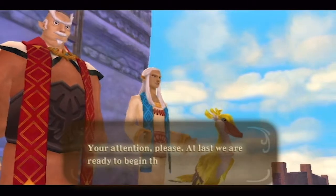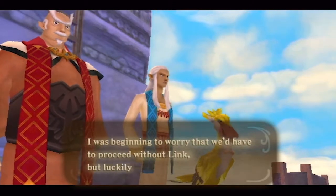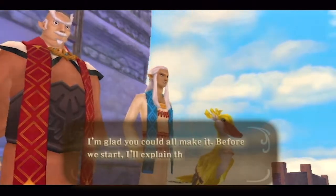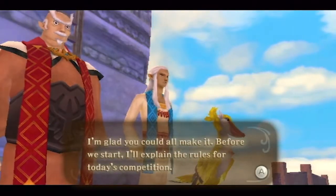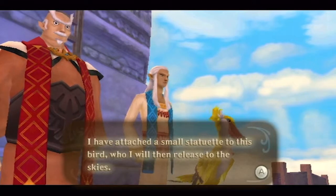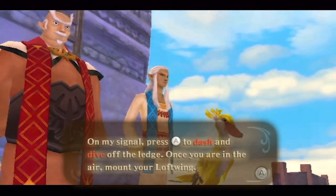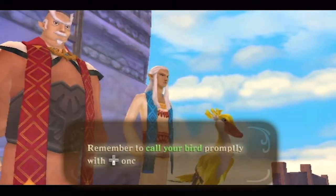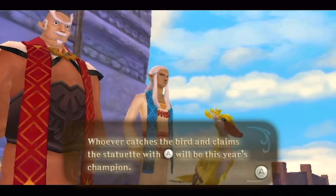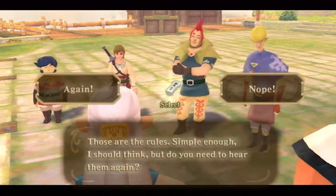The headmaster addresses everyone: at last we are ready to begin the Wing Ceremony. He was worried they'd have to proceed without Link, but luckily that's no longer a concern. He explains the rules: a small statuette is attached to a bird which will be released to the skies. On his signal, press A to dash and dive off the ledge, then call your Loftwing with down on the d-pad. Whoever catches the bird and claims the statuette with A will be this year's champion.